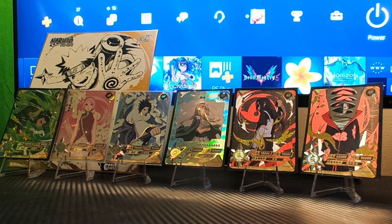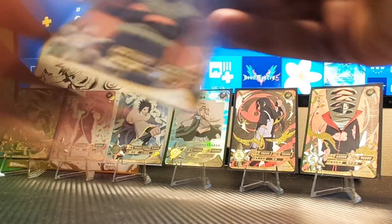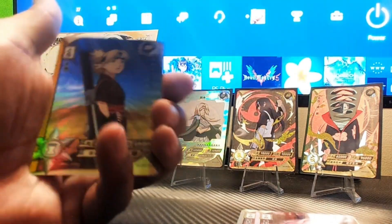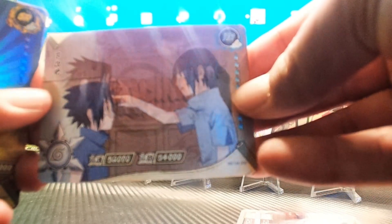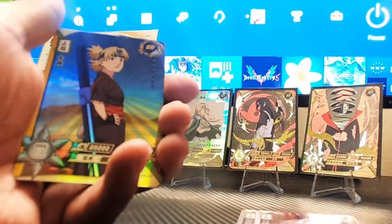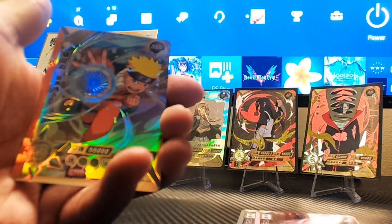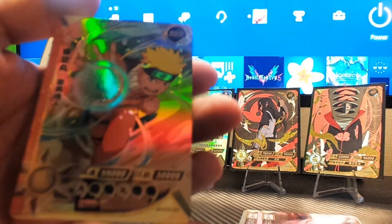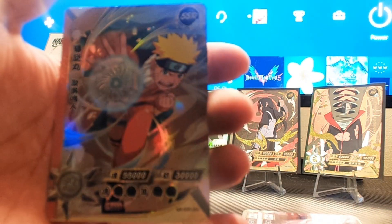Seven hits, four packs left — hopefully we can get three more out of these four packs. Iruka Sensei, Sakura, an SR of Temari — I love her. Our holographic card is Itachi and Sasuke when Itachi's about to unalive. Our hit card is an SSR — still pretty good, I don't have this one so it's going in my binder. SSR of young Naruto doing the Rasengan.